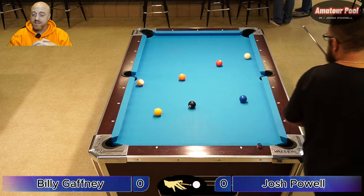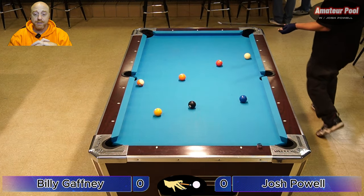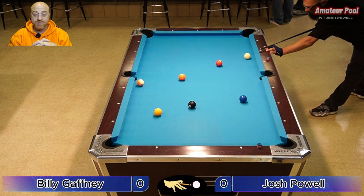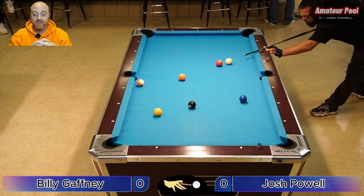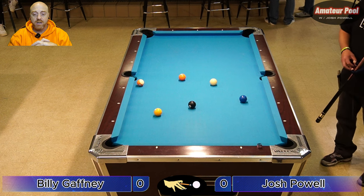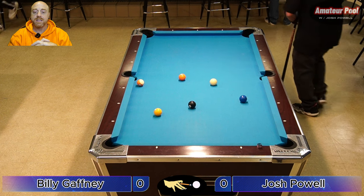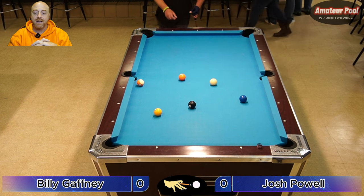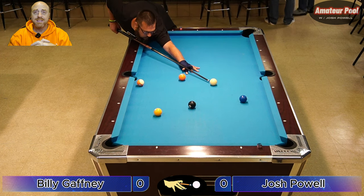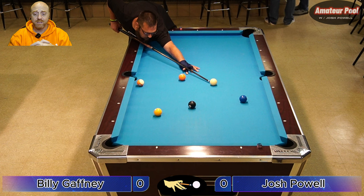Billy did a good job on that six — lined himself up dead on the three in the side. I don't see him taking the two here; the three is the way to go. If he can stop it, it'll drift down table and he'll have the two or five next. I would take the two with draw because that takes you up dead straight on the five, and then a stop shot from the two to the one. That's what he's doing — that's the best way to take it.